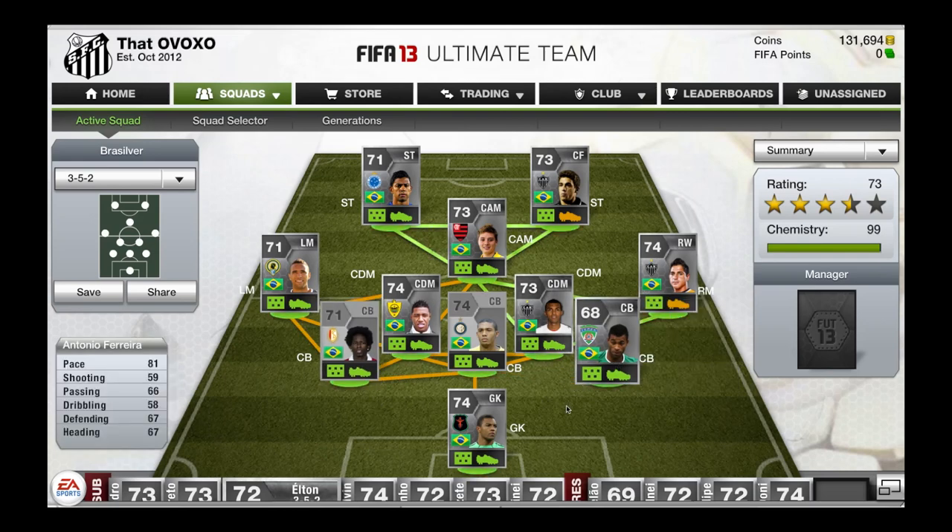The other center back is Antonio Ferreira from the Russian League. Very good center back — you should know him from FIFA 12 as well as Kanu.